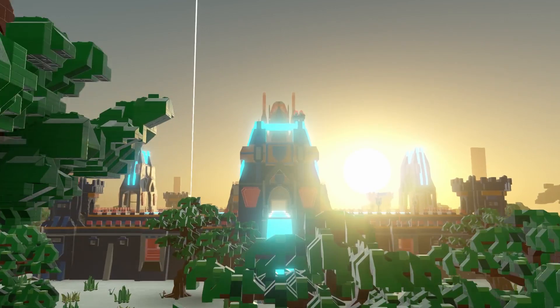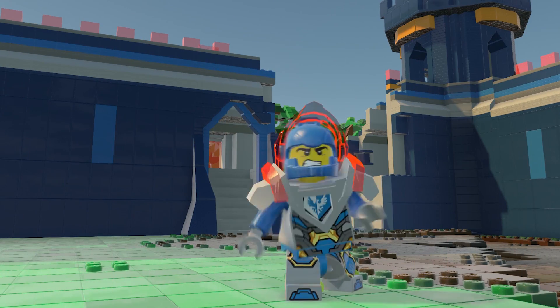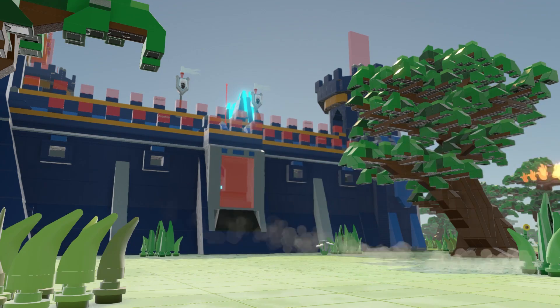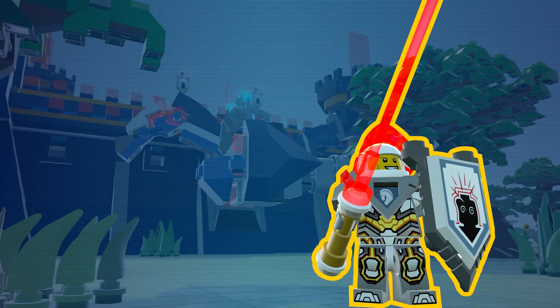Let's meet the team! Meet Clay, the most heroically heroic hero ever. His weapon of choice is the single-hand Claymore Sword, and he loves fighting. Lance is the shiniest knight around. Aside from his dazzling looks, his go-to weapon is, of course, his lance.